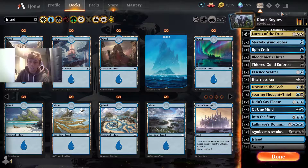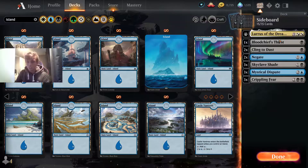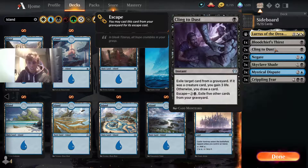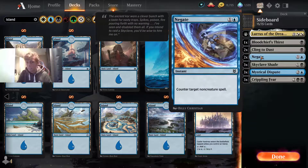Let's have a look at the sideboard. We've got Bloodchief's Thirst, which is against creature decks. We've got Cling to Dust, which would be against your Rakdos decks or even the Mirror. We've got Negate, which is very good against Great Henge decks and also the Sultai Ultimatum decks, which have become very popular recently, and just a lot of decks which use non-creature spells. It's quite intuitive when you should put it in.